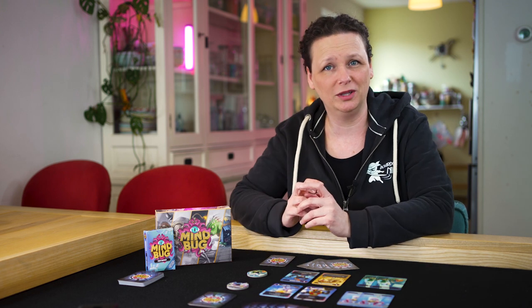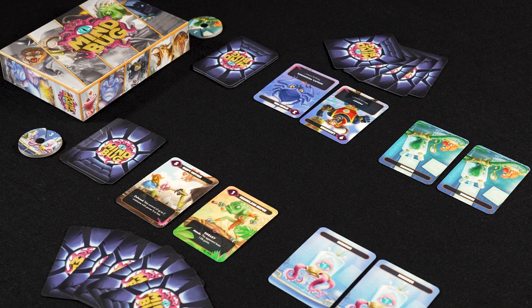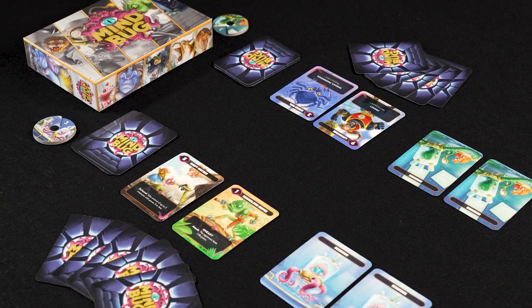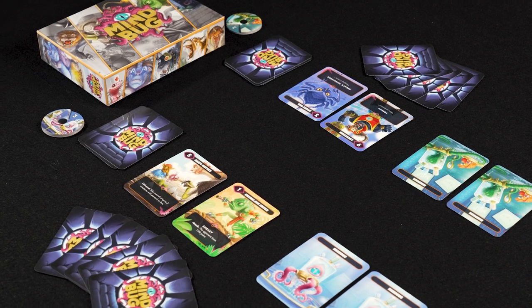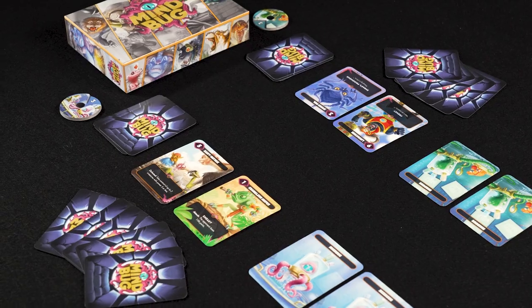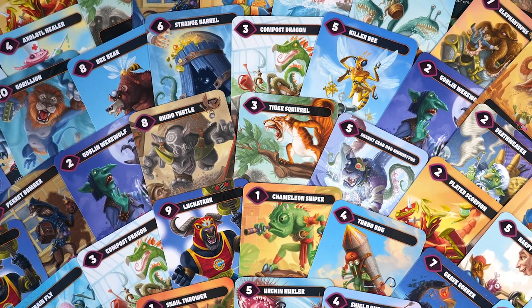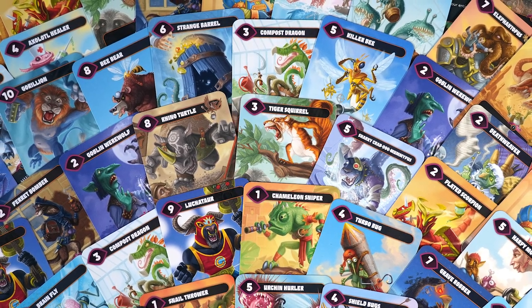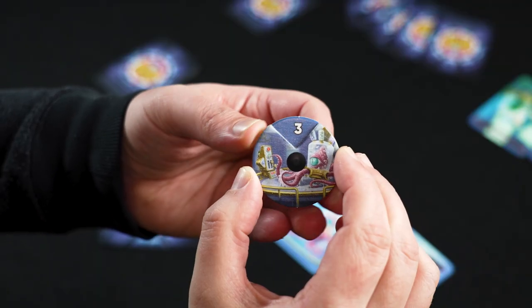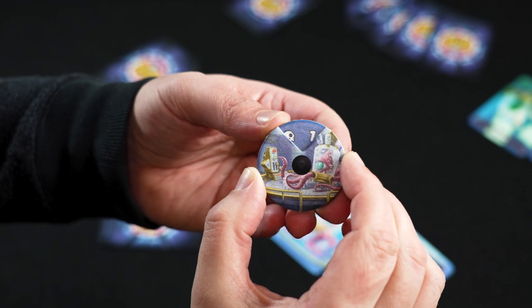Hello and welcome to Board Game Ninja. In this video we will show you how to play Mindbug, a two-player battle card game that has many familiar elements from Magic, Key Forge, and King of Tokyo, but soon becomes a tactical trickster of its own. In Mindbug you play all kinds of hybrid creatures that you can use to attack your opponent. The first player to lose their life points loses the battle and the game.